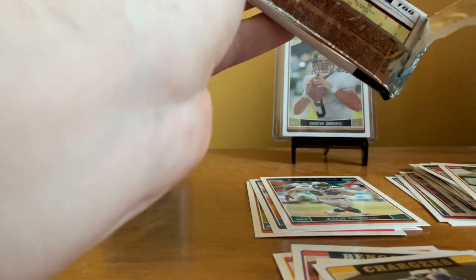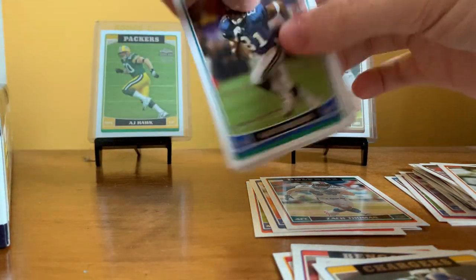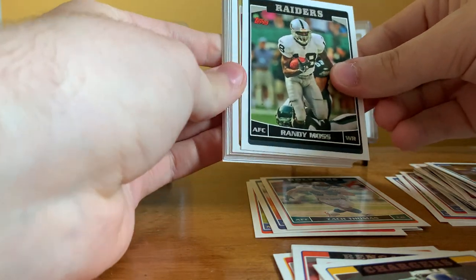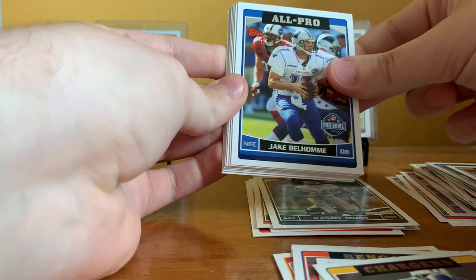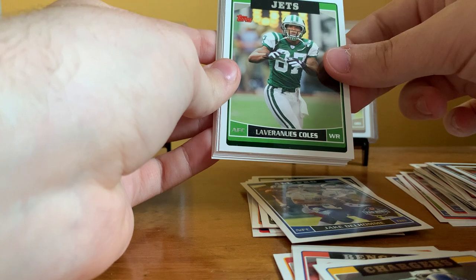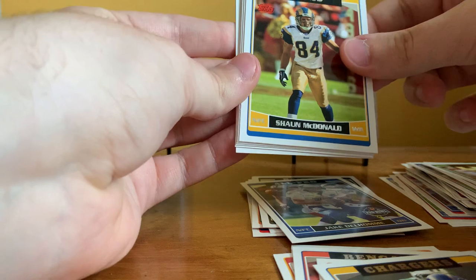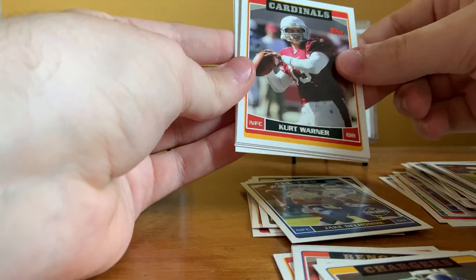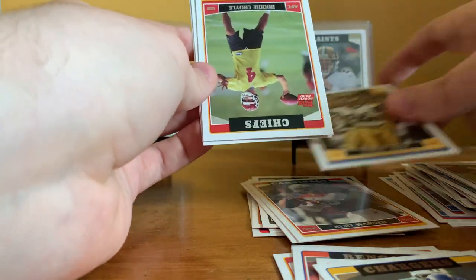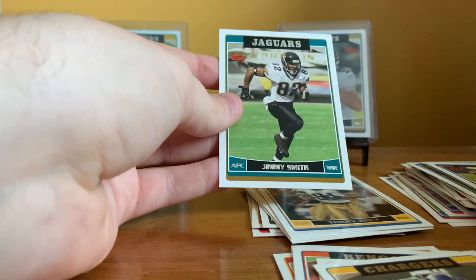Pack four — Class of 2001: Nate Burleson, Randy Moss on the Raiders — that's a weird sight. Joe Horn, Jake Delhome All-Pro, Laveranues Coles, Sean McDonald, Terry Glenn, Kurt Warner — I think this was his first or second card on the Cardinals. Torrey Holt, Brody Croyle rookie, Reggie McNeil rookie, and Jimmy Smith.